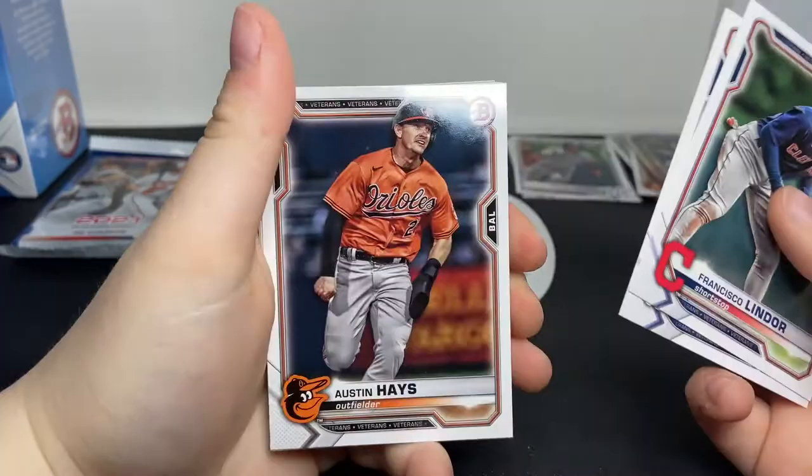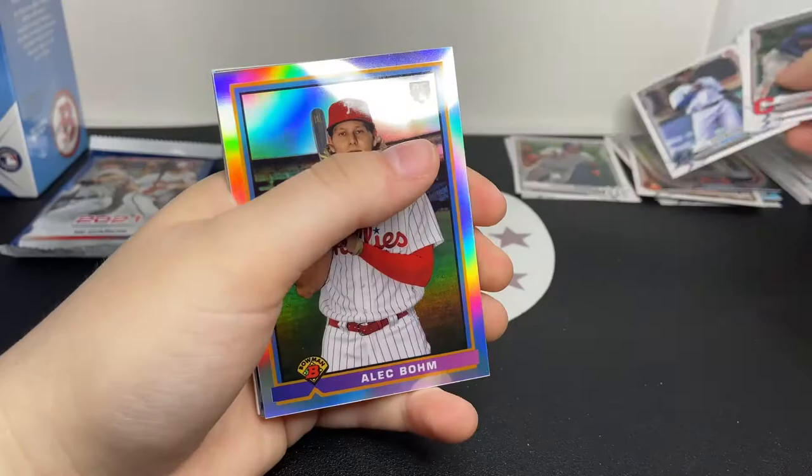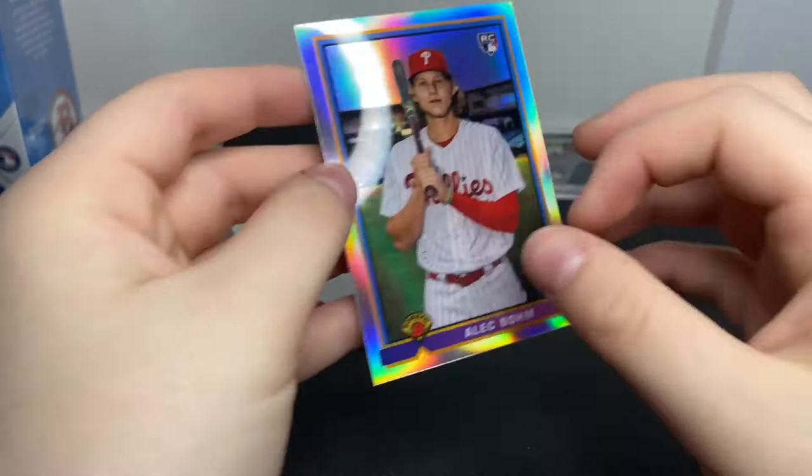Lindor, JD Martinez, Austin Hayes, Evan White rookie, Leody Tavares rookie, Jazz Chisholm rookie. I'm not sure how well Jazz is performing but I see a lot of hype about him on Instagram. Oh that's a really nice card - I like the Bowman rookie design there, such a nice design with that refractor look.